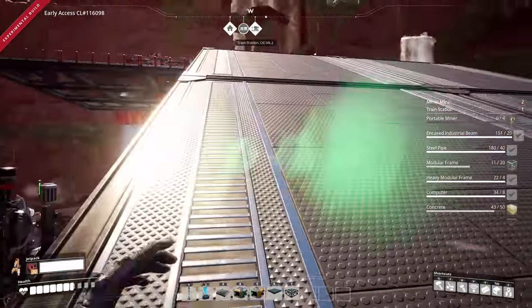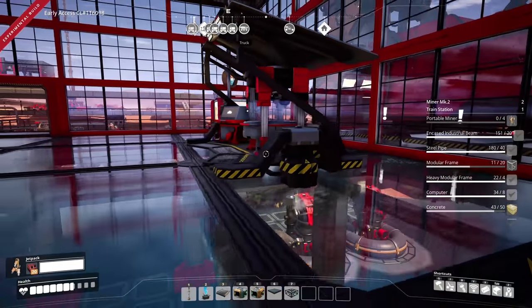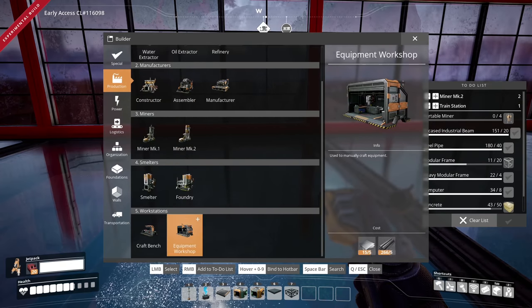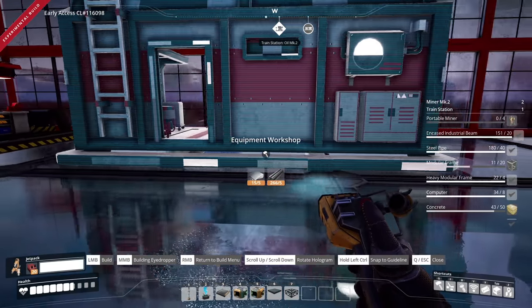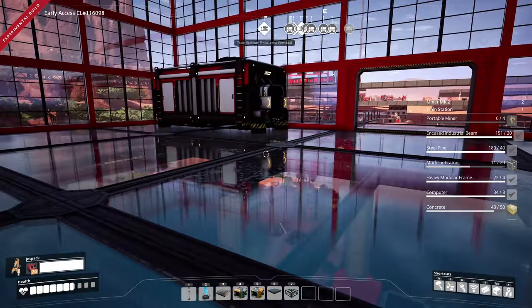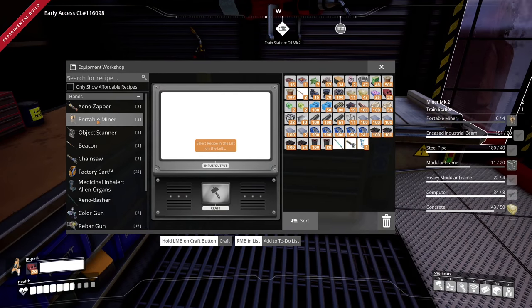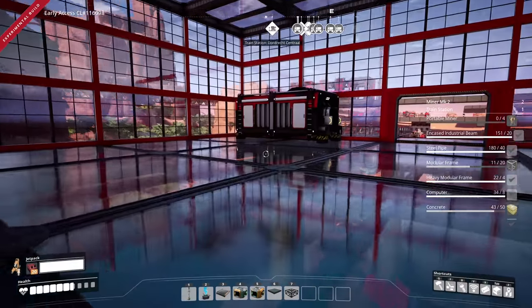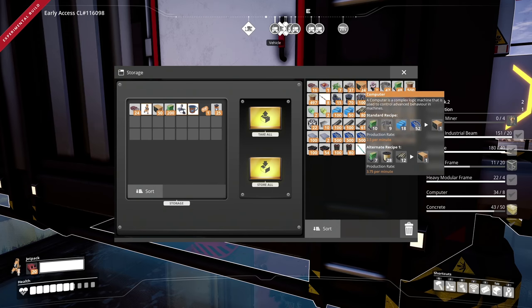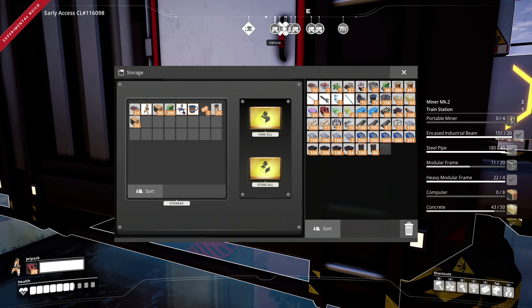Wait, where's the equipment workshop? I feel like I do this every single time. Anyway, portable Miner Mark 3 - no, darn it. I'm running a little low on plates, I see. Let's throw the computers in here, throw the high-value items in there, and sort that. I think I'm gonna need these - I know for a fact I'm gonna need this.